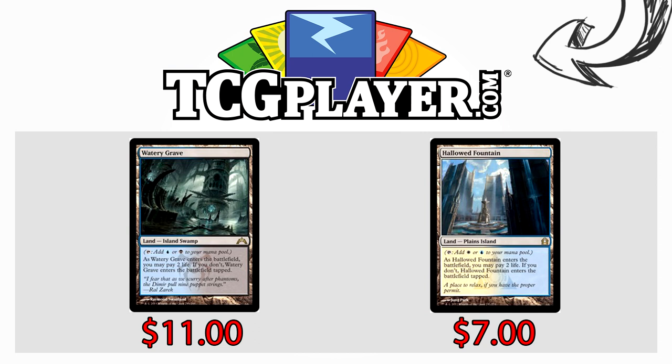This video is brought to you in part by TCGplayer.com. It isn't a secret that prices are going crazy right now. You know what prices aren't going crazy? Shocklands. Watery Grave is sitting at a sweet $11 — seems super cheap for one of the best lands in modern. Don't want the darker version? How about Hallowed Fountain — $7 for a Hallowed Fountain. If that isn't a deal I don't know what is.